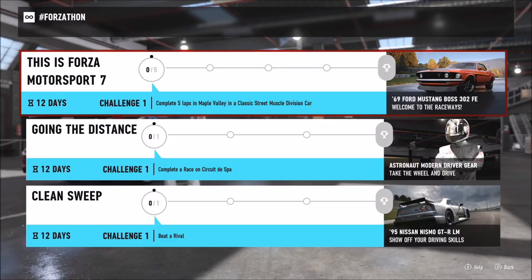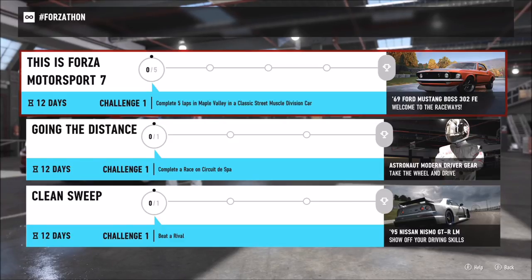Without further ado let's get stuck in, but I want to clear a couple things up first because this new Forzathon is quite different from Forza Horizon 3's Forzathon. So instead of there being just four events, there are now about 14 or 15. As you can see on the screen, there are three main events, and in a row you can see about four or five dots to get to the final prize, because there are about five challenges per prize.